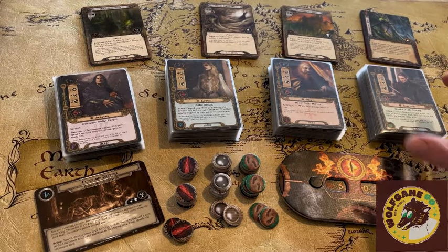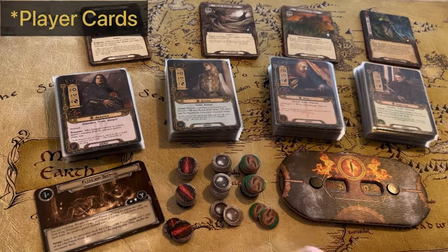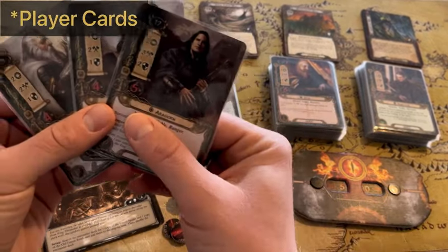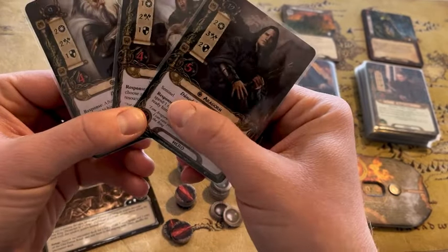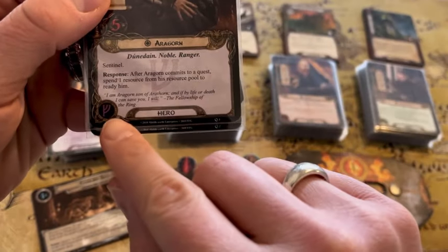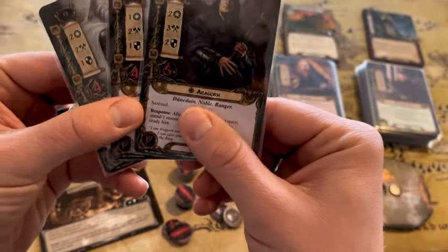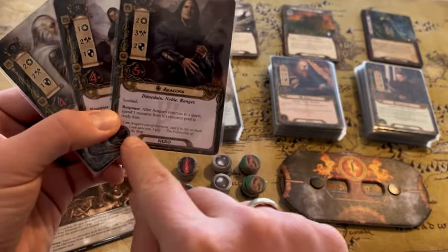Right out of the box you're going to find the cards are separated into four separate decks. Each of these decks has three hero cards that you're going to be using for your quest. If you pick the deck with the purple cards, you'll notice in the bottom left-hand corner there's a symbol — this purple symbol is the leadership symbol, and all the cards in that leadership sphere are going to have that purple color and that symbol.